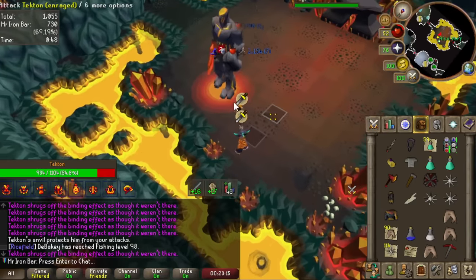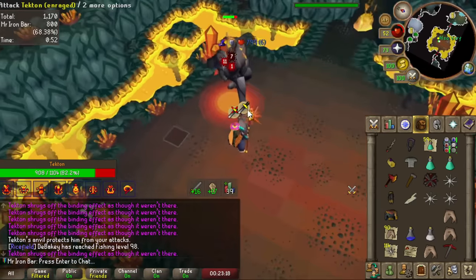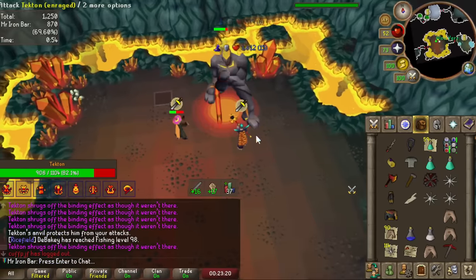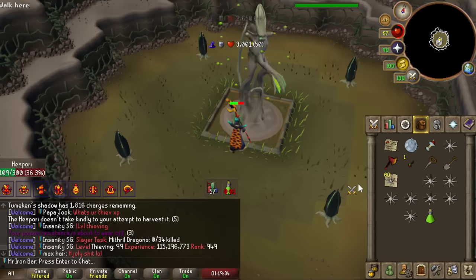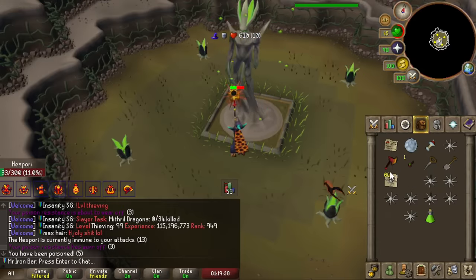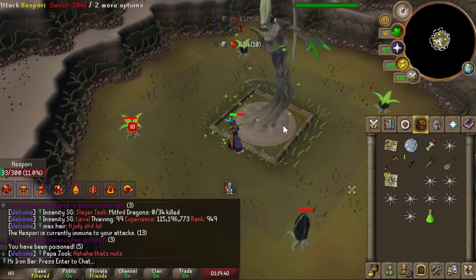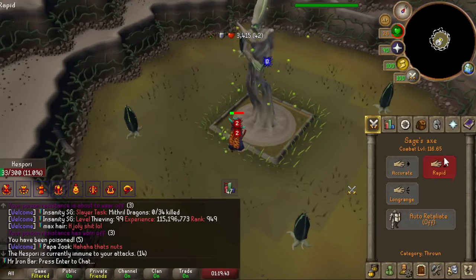Even if they're normally tough to magic like Tecton Fossa, it doesn't matter. The Shadow's ridiculously strong auto-attacks are boosted by the magic relic, making slow weapons like Shadow as fast as a blowpipe. We can spam anywhere from 60 to 90 damage every 1.2 seconds. The rest of our PVM grinds like Hogs for Dragon Rank will be smooth sailing with the Shadow.